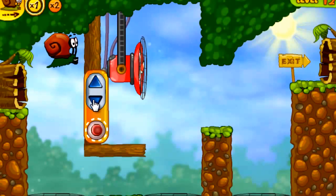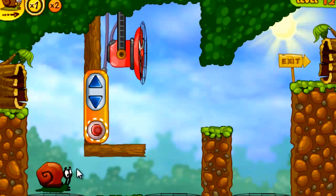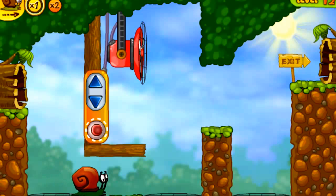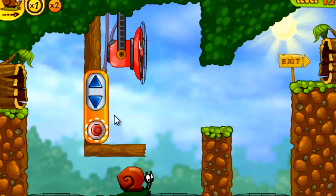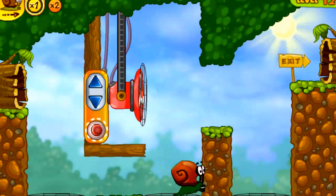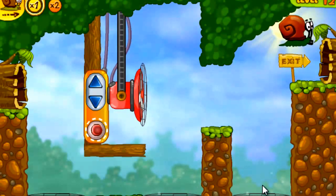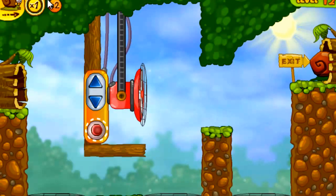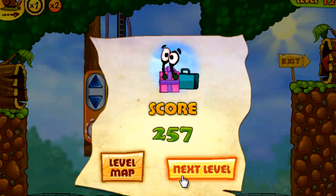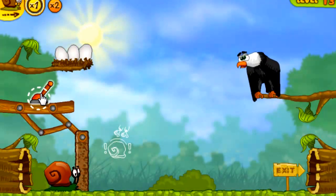Let's press fans and buttons and stuff. Boom. SnailBob. Now we go like that and that, and then we go there and then we go like that. SnailBob's moving and he's good. Let's pull up this lever.